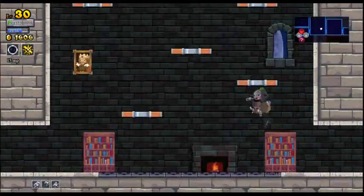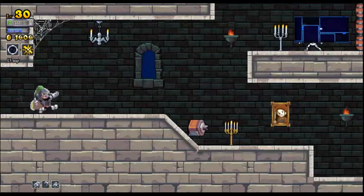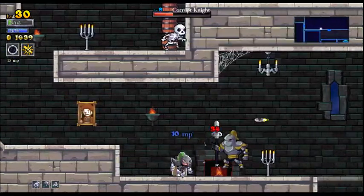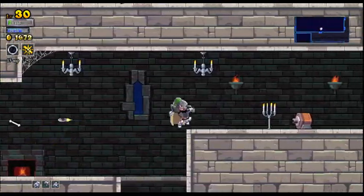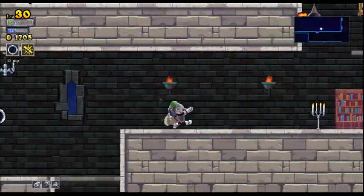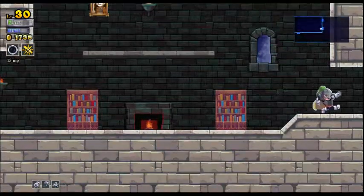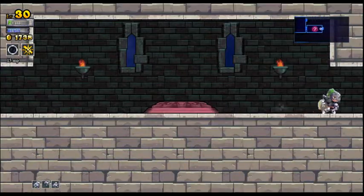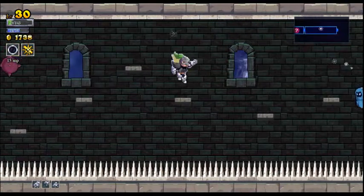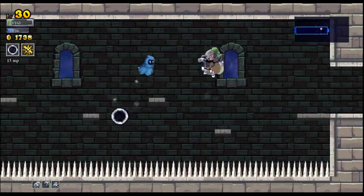The hit-stun in this game is kinda stupid. Basically, you're stunned until you land. And I think that's dumb. Because if you're stunned until you land, and you land on a pit of spikes, it's just the game being like, 'Ha-ha, you lose.'